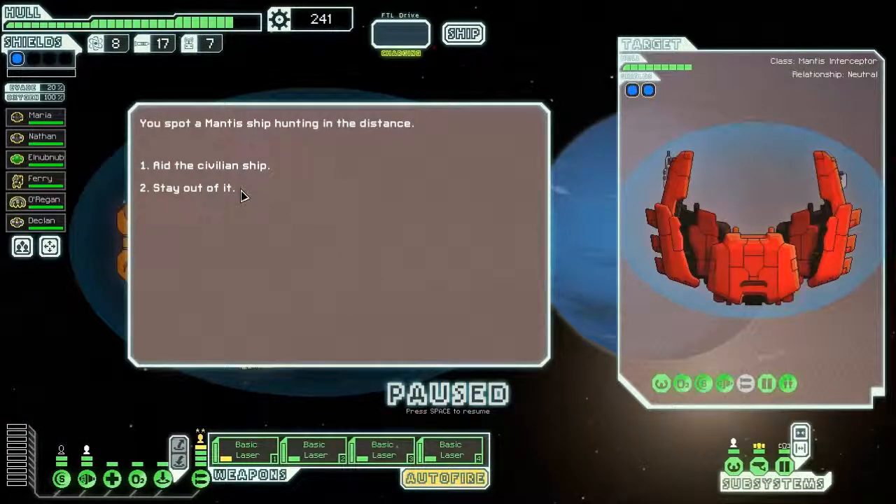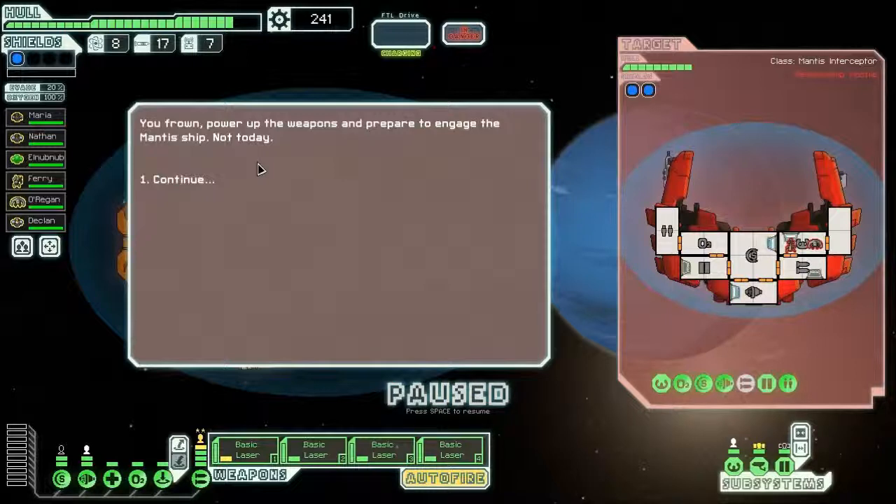A Mantis ship hunting the dissonances — I can aid the civilian ship or stay out of it. Let's see what happens if I aid it. I frown, power up the weapons, and prepare to engage the Mantis ship.